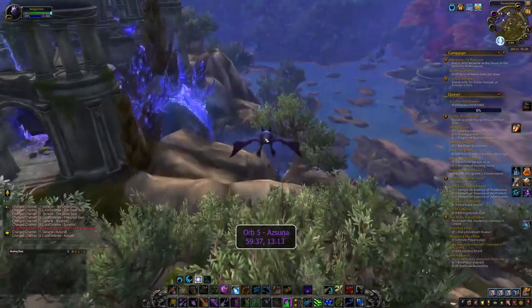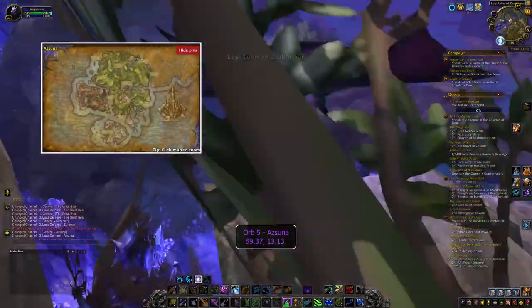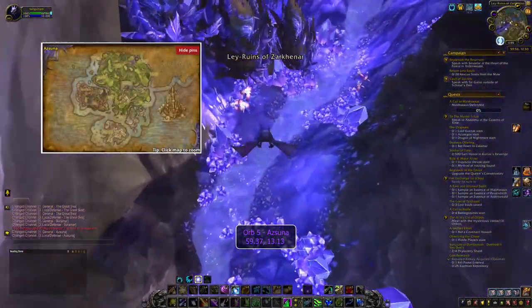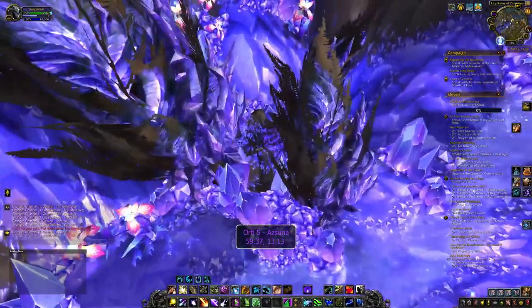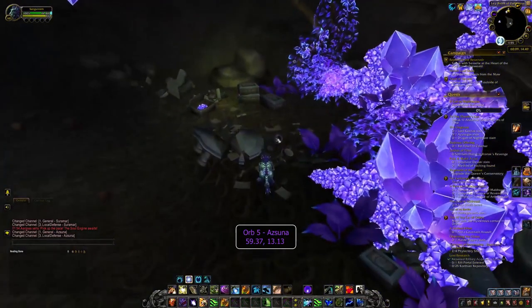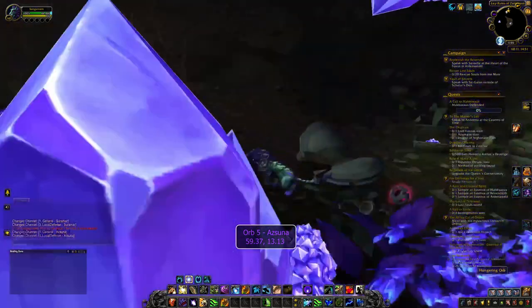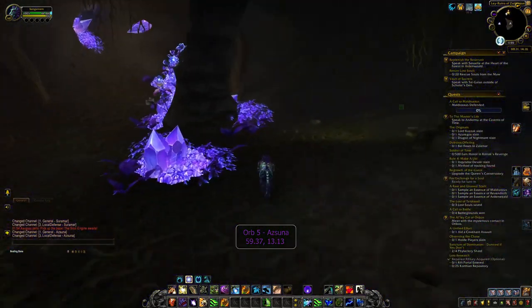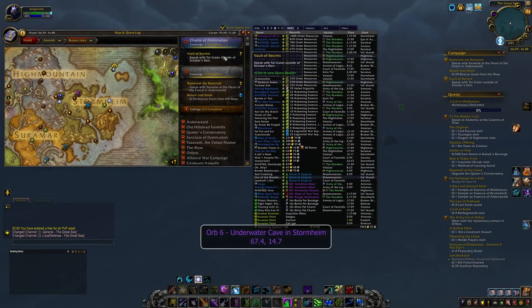At the halfway point, number 5, you find the orb inside a cave again in Azsuna. The coordinates are 59.37, 13.13, and the cave is hidden by some mana crystals and withered trees. Find the round braided dome at the back of the cave and the orb should be inside it. Click it and onto orb number 6.